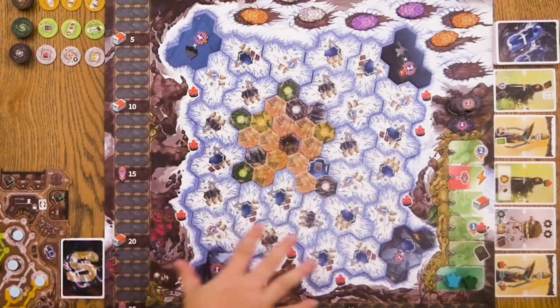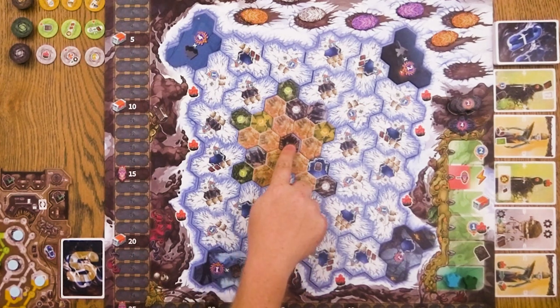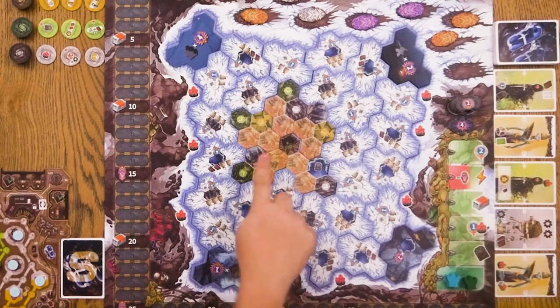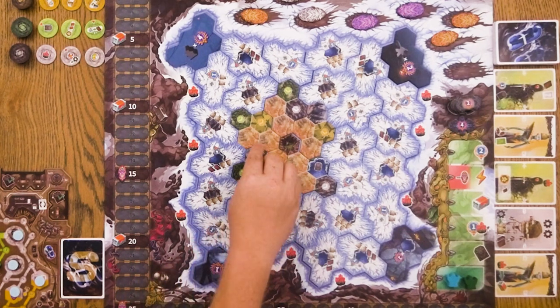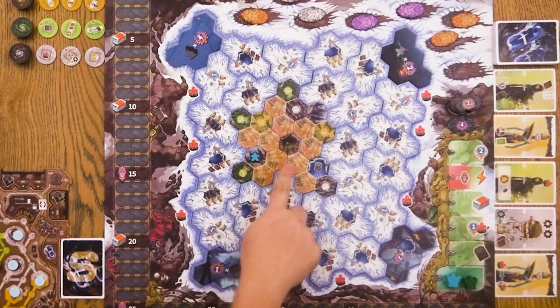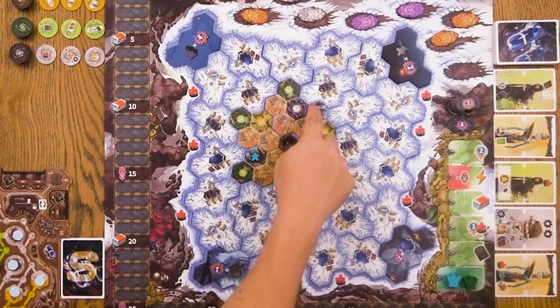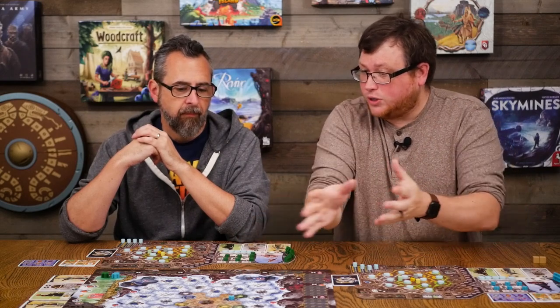Whenever you're doing anything on the board, you count the number of spaces from where you are to where you're going. At the start of the game you're all starting at the hole, so if you wanted to place a person in a city one space away you pay one food in addition to any other costs. If you moved one way early and now want to go somewhere else, you count all the way back — so there's a lot of strategy in deciding which direction to build into.